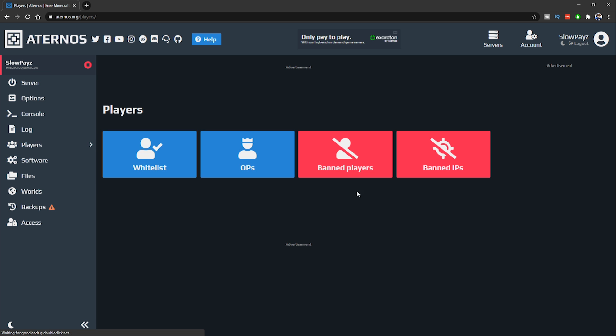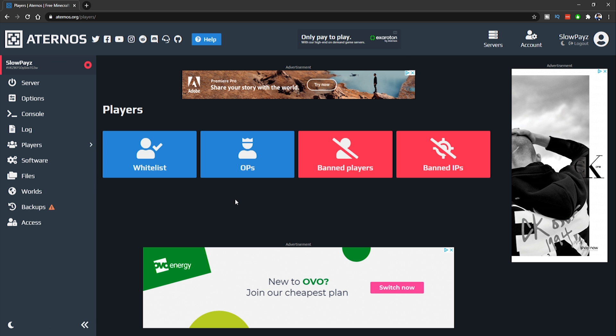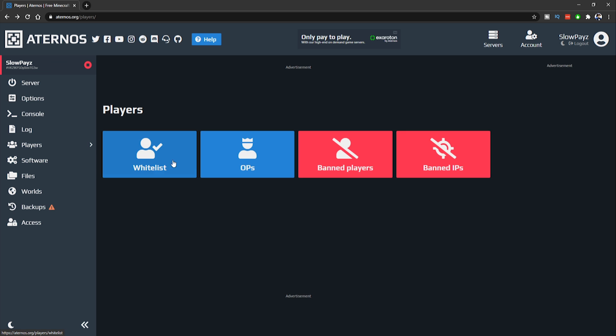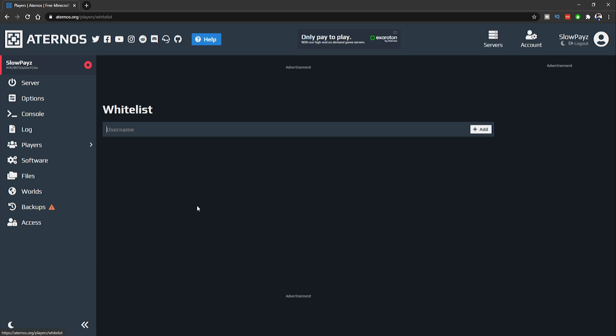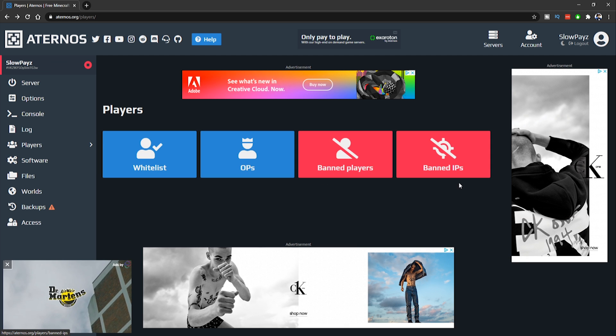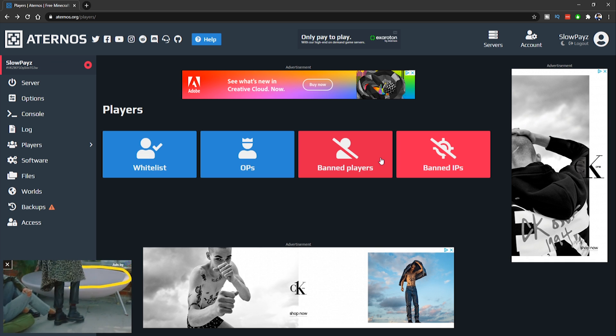Over in the Players tab you can manage whitelisted players, op'd players, banned players, and banned IP players. To op someone, click the Op tab, wait for it to load, and simply type in the player's username — then click Add. As an example, you'd put in your own gamertag. You can delete entries too. The Whitelist tab works exactly the same way, as do Banned Players and Banned IP Players.